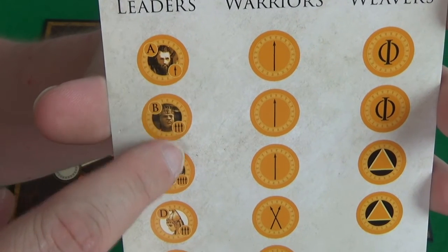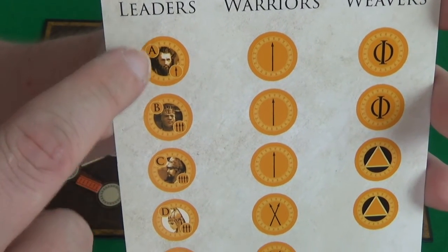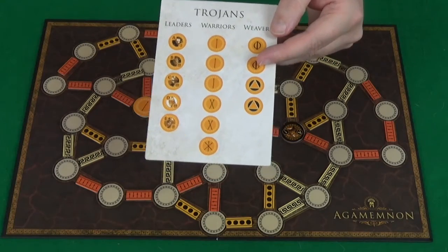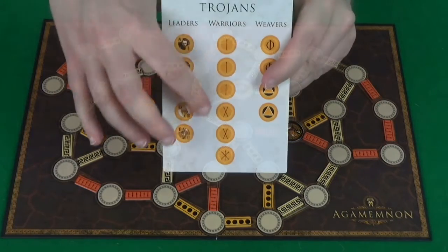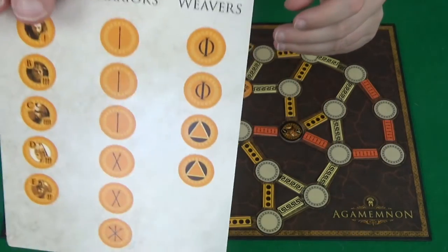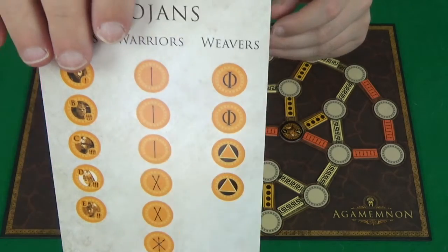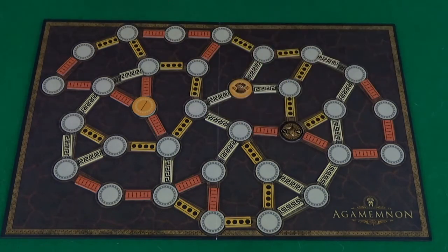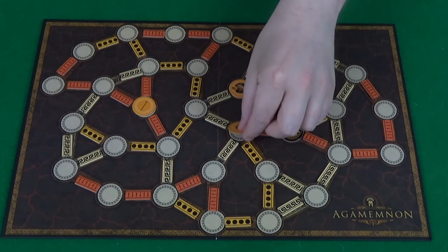Each player has the exact same tokens, which are split into three different types. Leaders have spears in little circles on them as well as a letter — the higher the letter, the higher rank that leader is. They also have warriors that just have a number of spears on them, and then weavers, which come in two different types. You have weft tokens that when you place, break strings.